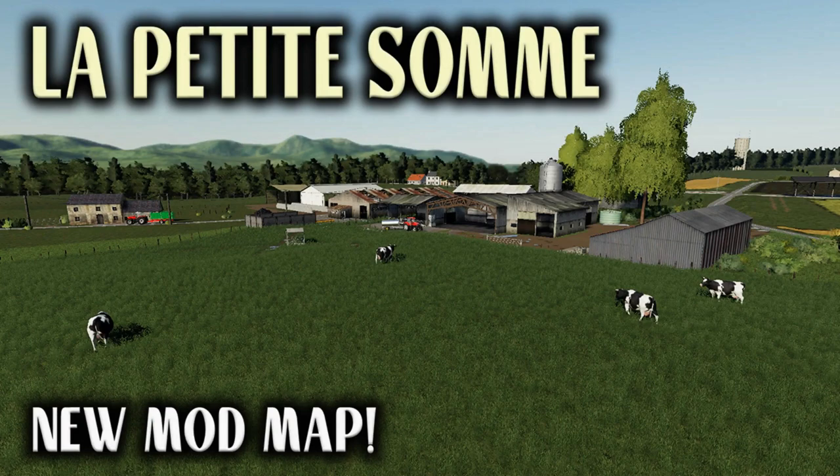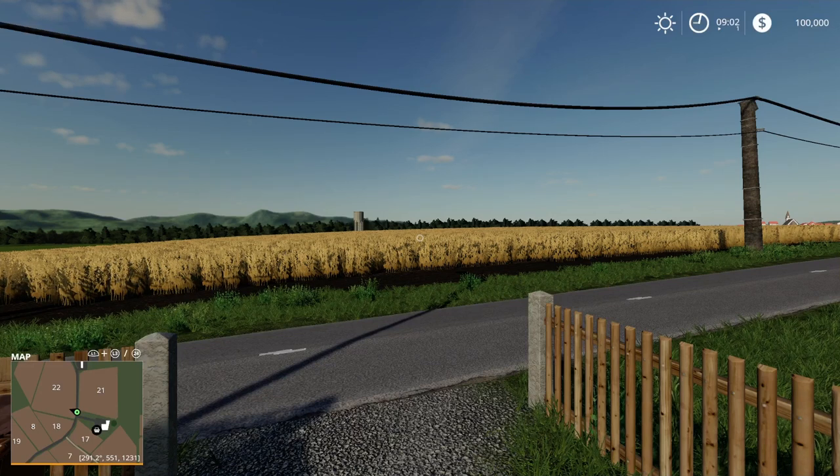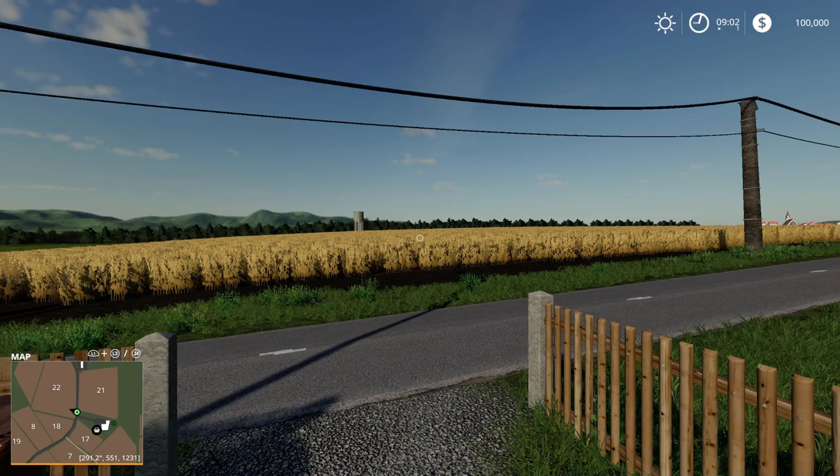Welcome to this look at a new mod map on Farming Simulator 19 with me, Mr. Seelie P. This is La Petite Somme, a new mod map by AG Modding. It uses 116.3 megabytes, which gives you some indication of the size — this is a very small, very basic map. There are a couple of tiny little issues with it, nothing major, but there are going to be some things that I think will put people off. In its being so basic, there's a charm to it.